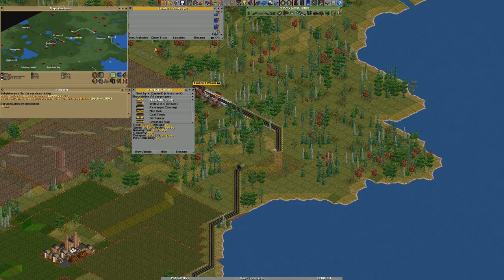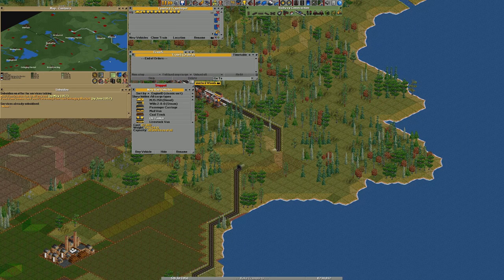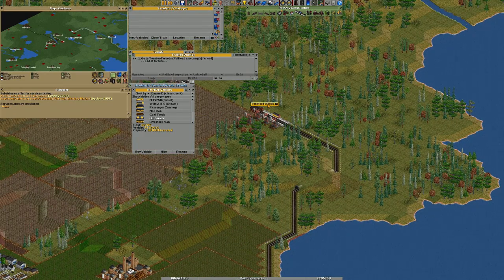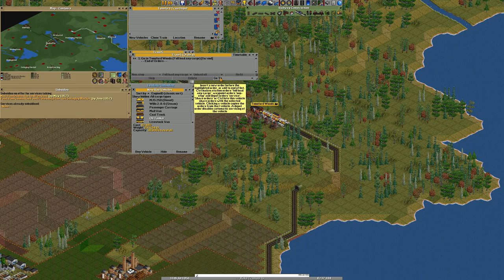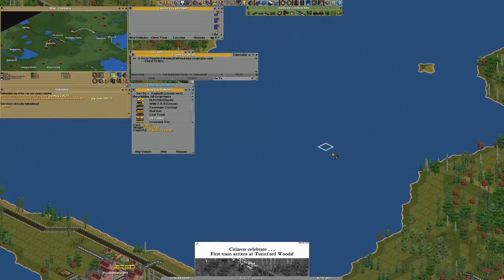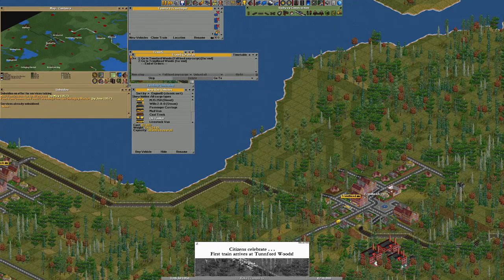We're gonna use the new vehicle, the diesel one. Buy that and grab the oil tanker — one, two, three, four, five. You can go ahead, go here, and right away. Just go my friend. He's gonna collect the oil here. 117 liters of oil is pretty damn good. Citizens shall celebrate. And then you're gonna deliver this up here to Transit Woods.